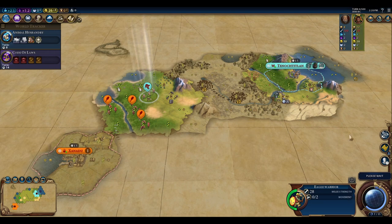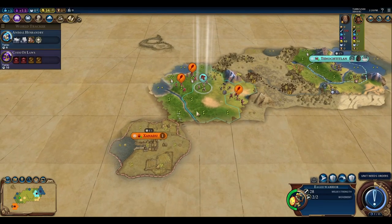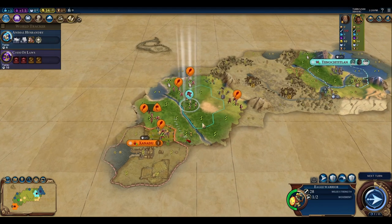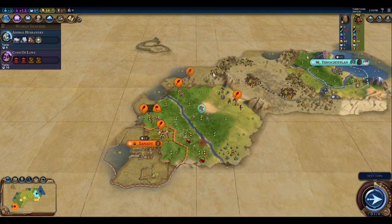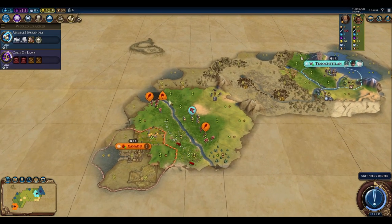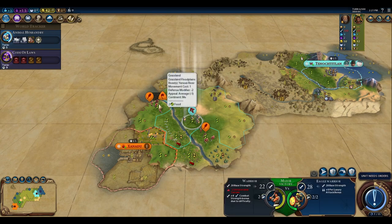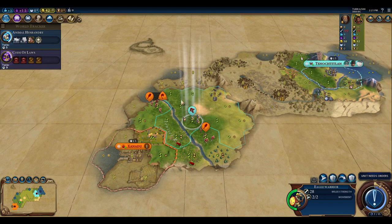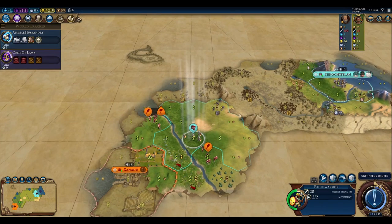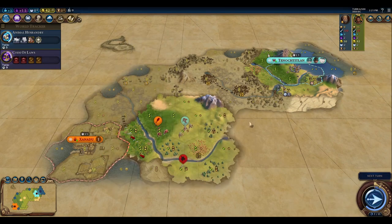We're not going to rush in with one eagle warrior against their forces. They haven't gotten their second settler out yet and there's a barbarian nearby. Trying to block their settler isn't worth it since they only need to settle more than three spaces away. I'm going to let them settle where they want and focus on exploring more of the map to the south.